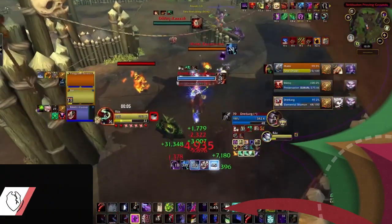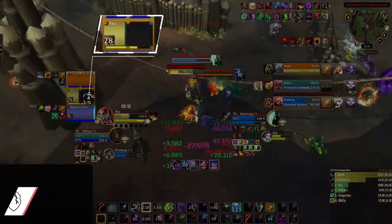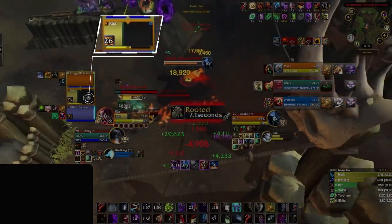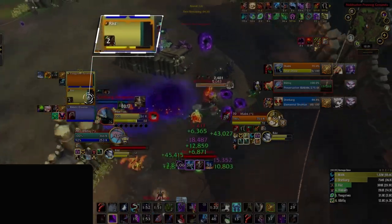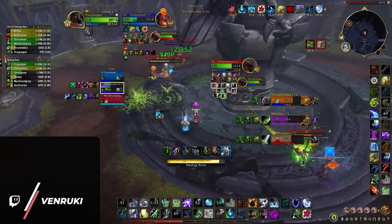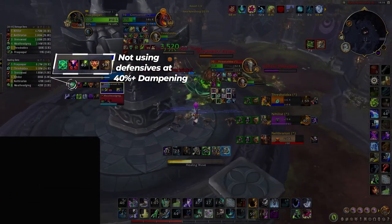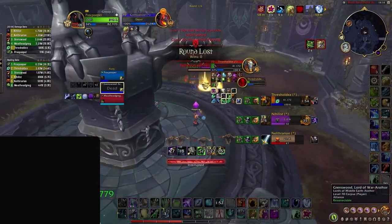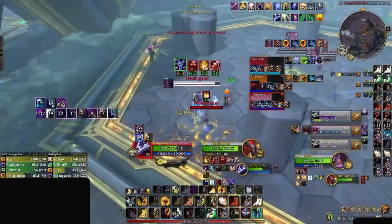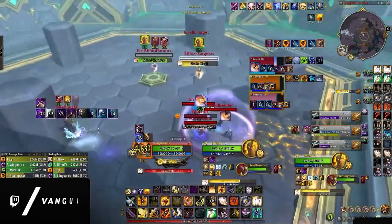Tip number three is to use defensives early. In low levels of dampening, you can sometimes afford to be slightly greedy with your defensives — maybe waiting until it is absolutely necessary to use a cooldown. But in deep dampening games with no communication, every moment spent taking damage and trying to greed a CD becomes a bigger problem that your healer has to deal with, which sometimes means they overcommit cooldowns, and other times means you straight up dying to damage alone. Instead, DPS should make their healer's jobs easier by using defensive CDs at higher HP than generally needed.